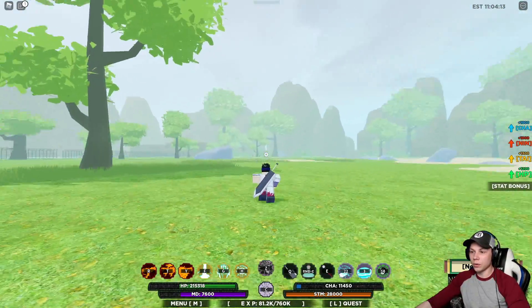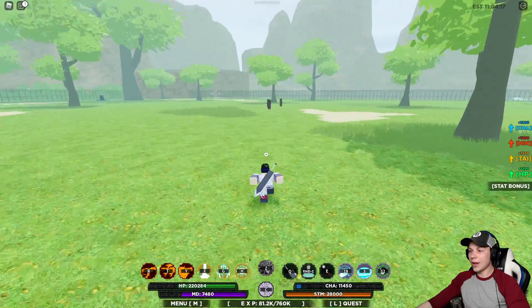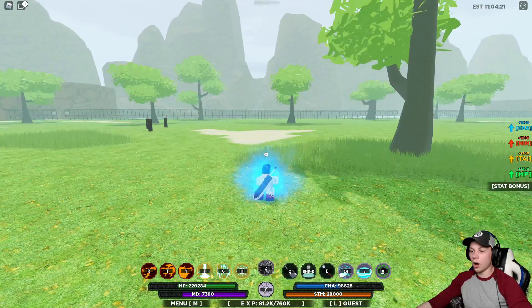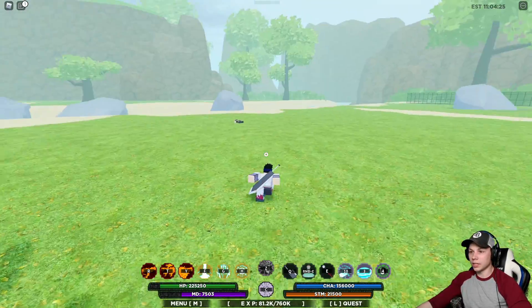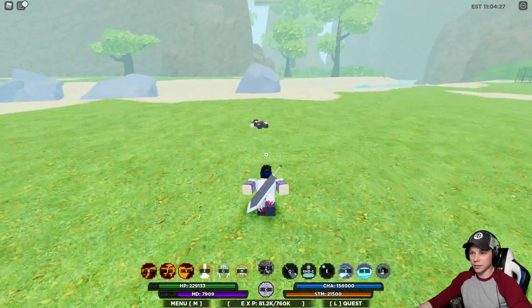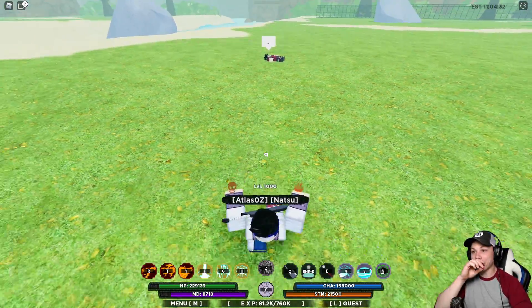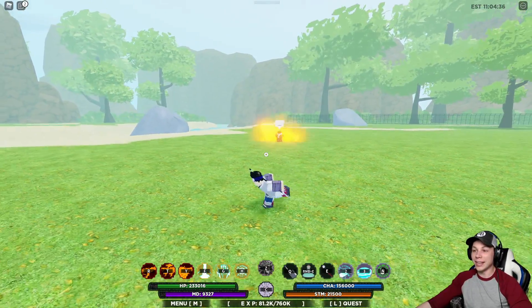Wait, where'd he go? Did I get him? Is he dead? Yeah, he's dead! I got him! He brought Shukaku out and I got him. What'd he say? 'Byakugan's final move is too good.' It is pretty good.